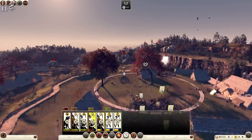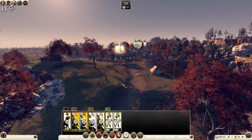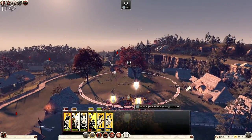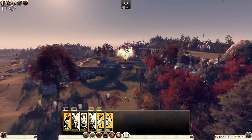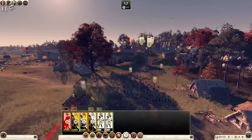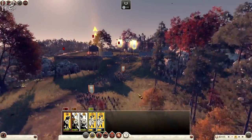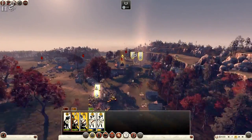They have too many men right to the back. I'm just going to surround the general and try to take him out. Charging as best I can. We lost the cavalry battle unfortunately. I'm going for the other general with a cavalry charge. I'm going to lose this battle — I don't have enough men and I don't have the right unit types either.